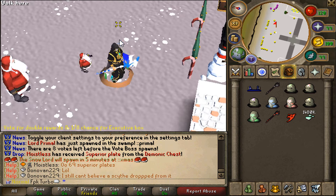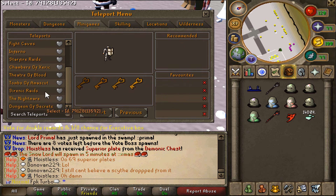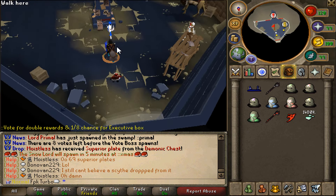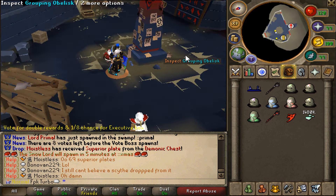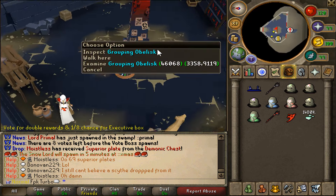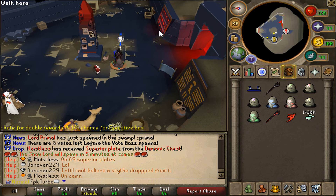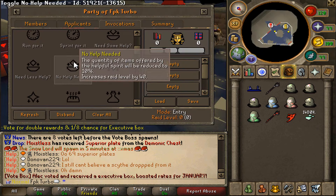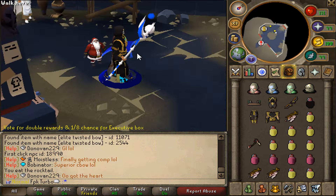I will now go and do some Tombs of Amascut at Kalanor RSPS to test out the new relics. Kalanor has Tombs of Amascut, a custom raid, Theatre of Blood, and Chambers of Xeric — four raids total. Here we have the grouping obelisk to sort parties, the invocation setup, and we can set the raid levels.